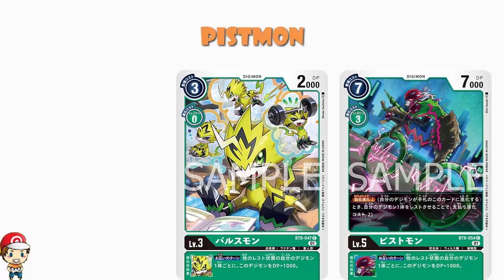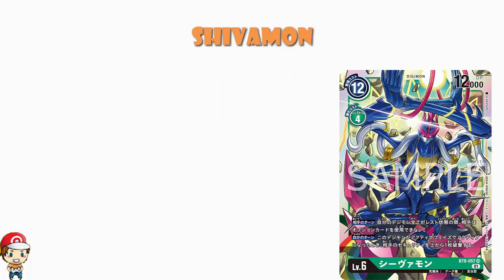The main event here is Shivamon, and Shivamon is awesome. We've got 12 cost to play normally, 4 cost to Digivolve, 12,000 power — one more than what I've been calling the average for a while. The last couple of sets have seen more and more Digimon that are more expensive and more powerful, and I think I might need to revisit what the average is. But it's got a phenomenal skill.